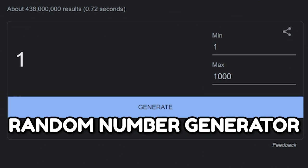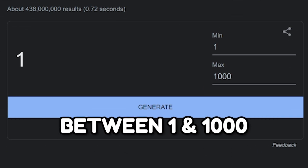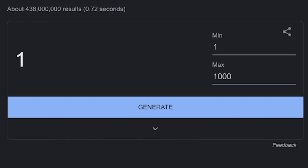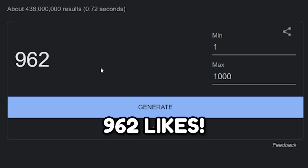But before I do that, this random number generator is going to pick a number between 1 and 1,000. And whatever number it lands on is how many likes this video has to get. So let's see what number it picks. The random number generator finally picked a high number — you guys have to hit 962 likes.